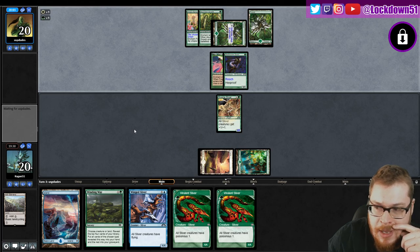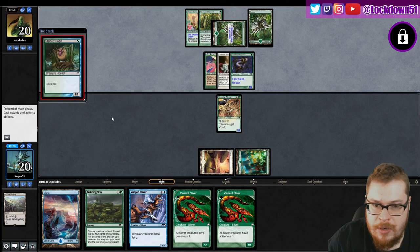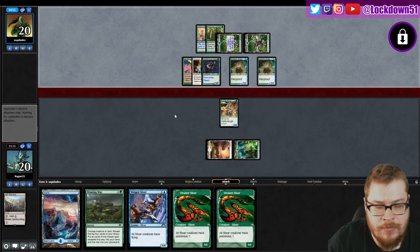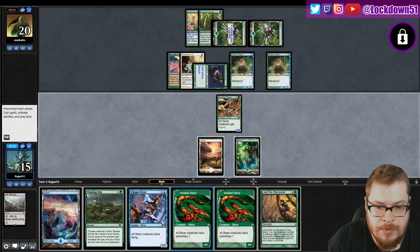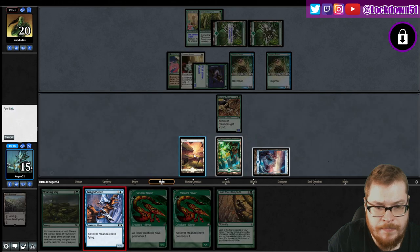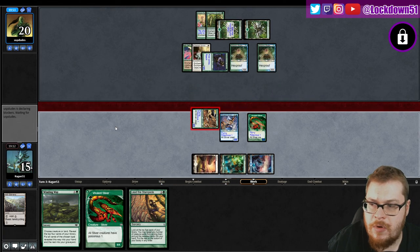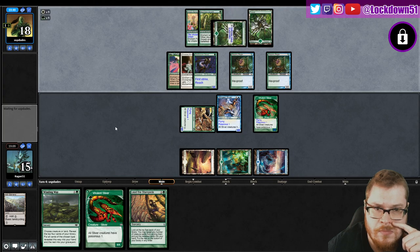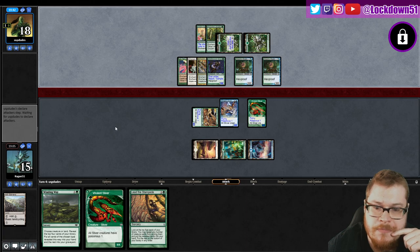Four cards in hand - what do you got? Probably the worst thing. Ethereal Armor is rough. They got lots of other creatures - they have one card in hand, that's not the worst. Try to get in. Okay, that's a big boy, I don't know if we can race that.